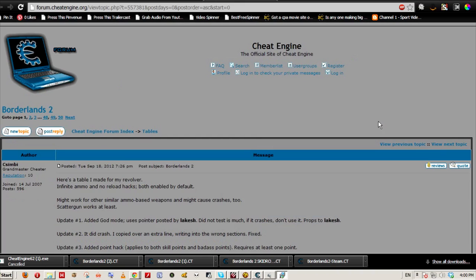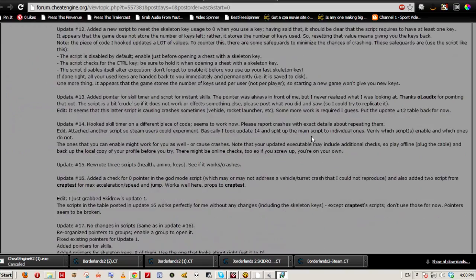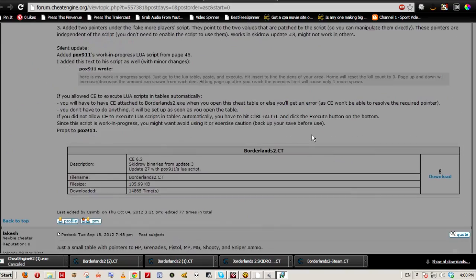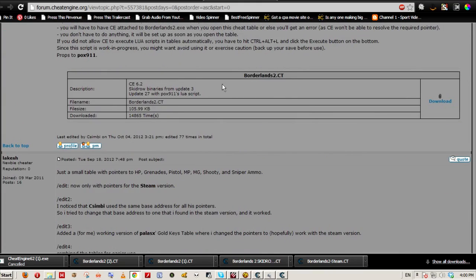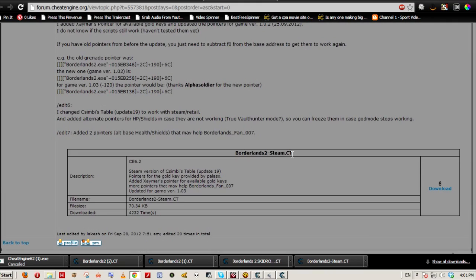Once you have the program installed, go to this address on the Cheat Engine forums — it's going to be in the description below — and go all the way down to find Borderlands 2 Steam version. There is a Borderlands 2 for Skidrow, but the Steam version works with both the original non-cracked version and the Skidrow version.